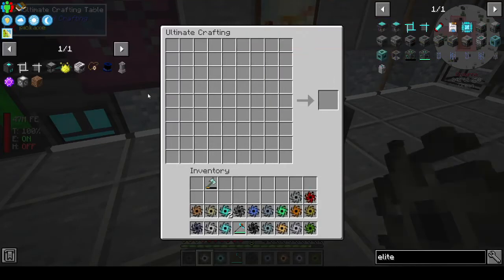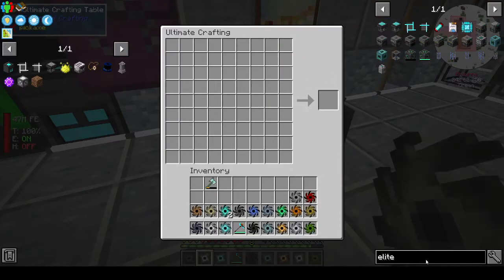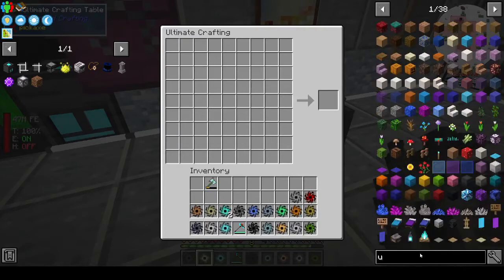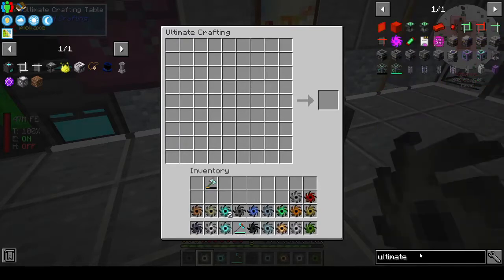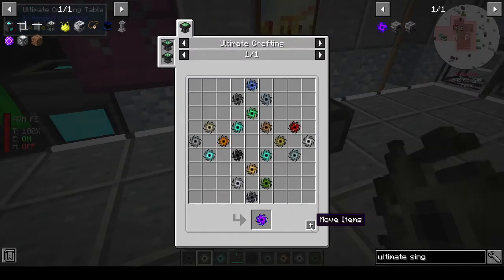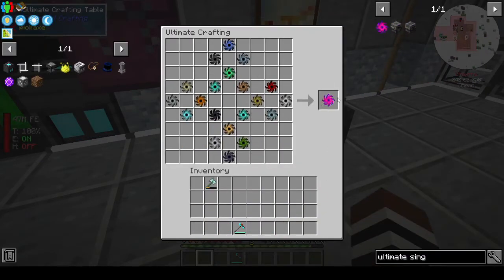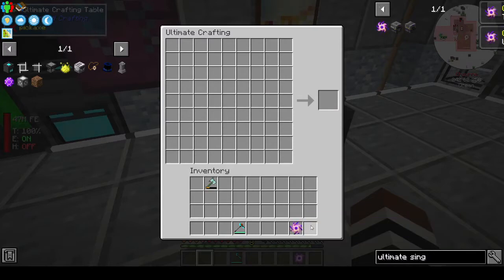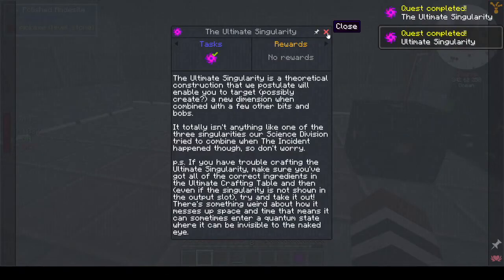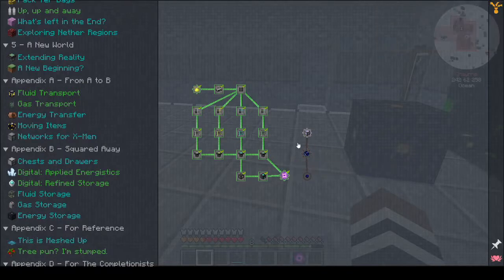So the ultimate singularity - let's put that down. Ultimate singularity. Move items - and we've got it! Isn't that cool? I have never done an ultimate singularity, so there's that. What's this now - matter condenser, singularity, quantum entangled singularity?